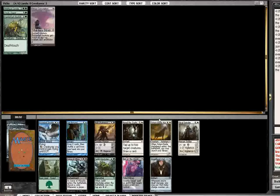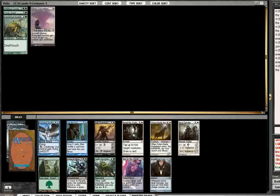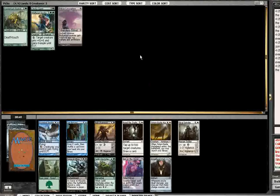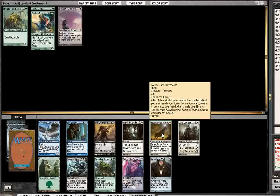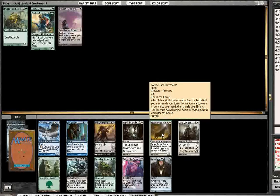Wow, okay, so speaking of Totem Guide Hartebeest — that is a bold pick to take this over a Frostwind Invoker or a Joraga Treespeaker. But white can be good, even though it's probably the worst color. Because it's the worst color, people don't take it, and so it balances out. This is why Magic is awesome — the metagame has a tendency to do that. If you find a backdoor strategy, it's really powerful until everybody realizes it's powerful, and then it's no longer a backdoor strategy.